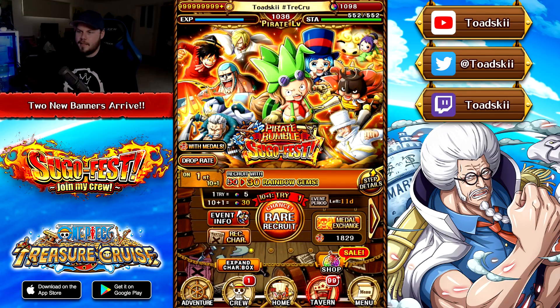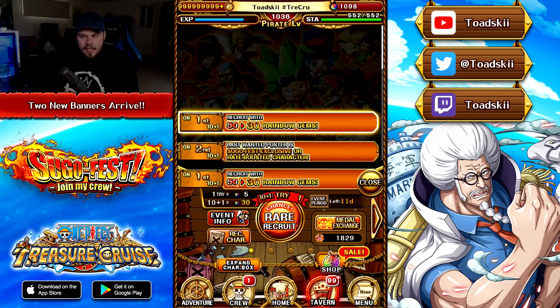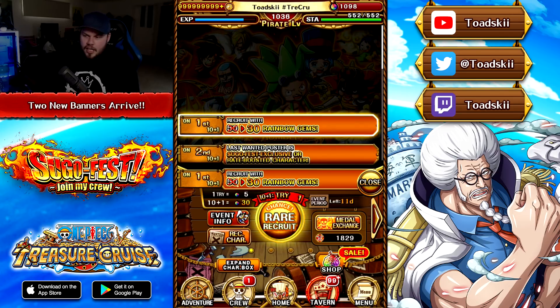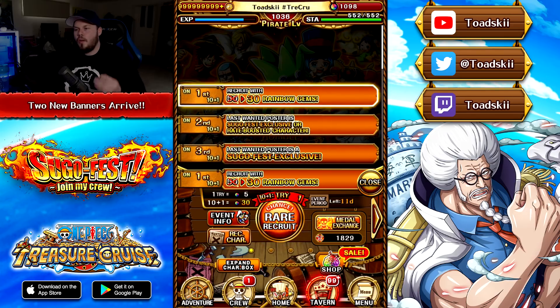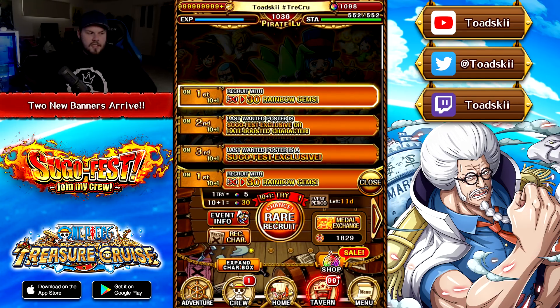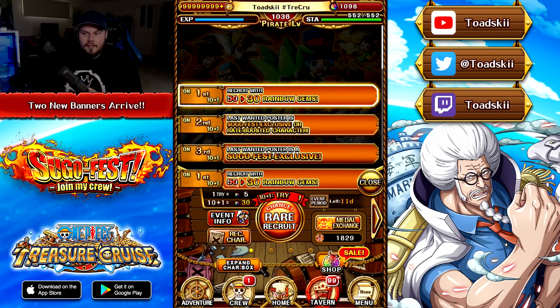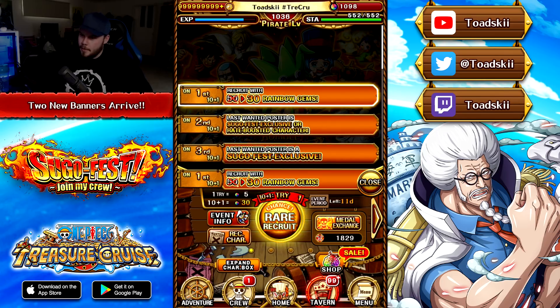Moving on, we've got the Pirate Rumble Sugo Fest. The first multi is at 30 gems — nothing new there. Multi two is a Sugo Fest exclusive or a rate-boosted character — that's not a good start. I would have definitely preferred multi two to be a guaranteed Rumble unit, but they've jumped into that terrible step. Multi three is a legend, but no one is pulling on Rumble Sugo Fests for the legends. People are only investing gems to get Rumble units, and the fact that you're three multis deep and still haven't gotten a guaranteed Rumble unit is concerning. The first multi might be a guaranteed Rumble unit and just doesn't say it here, since that has happened before — but this is a bit sus.